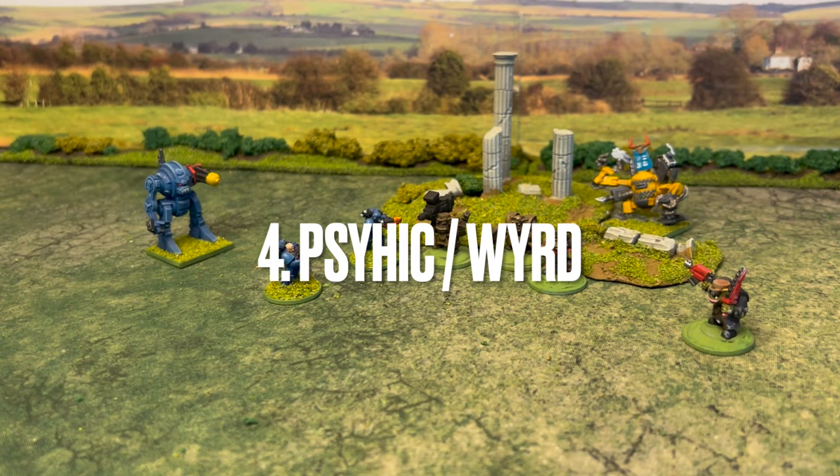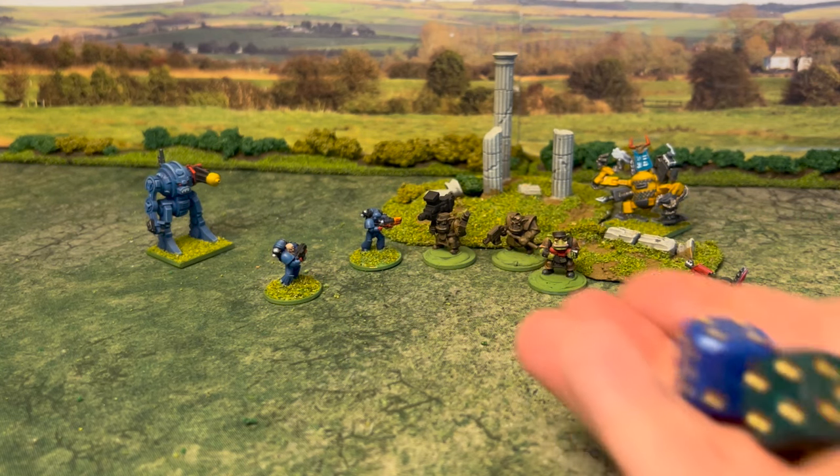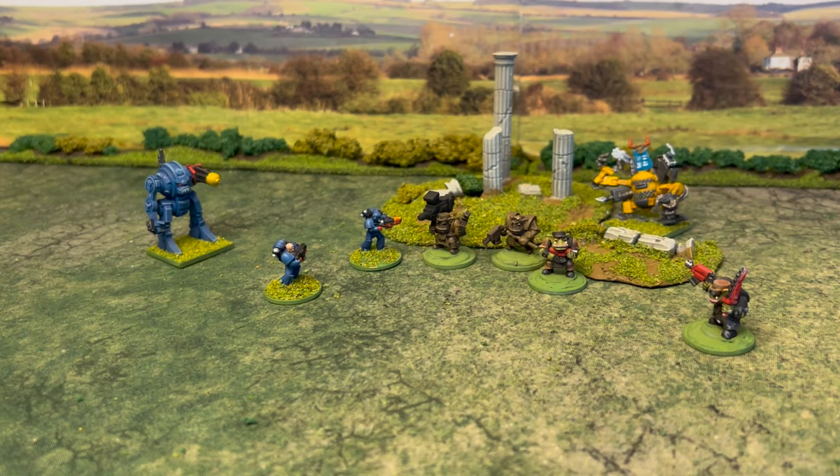The penultimate phase is the psychic phase. This psyker is a level two psyker with a psychic level of seven, meaning he needs to roll seven or less to cast a power — and there's a seven, so he casts. Powers are randomly assigned from a d100 table and vary widely: causing an enemy unit to flee, moving one of your own units, and so on. In this case he has Mental Assault, which lets you immediately roll a round of combat against an enemy figure within 12 inches. He can cause wounds through it himself.